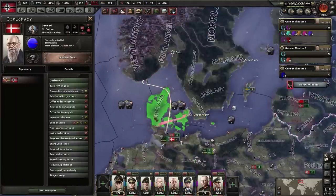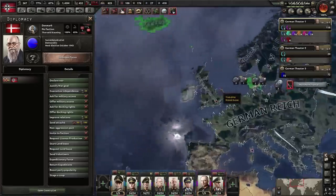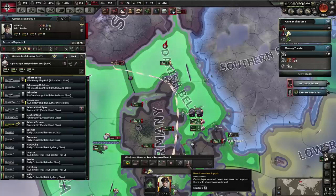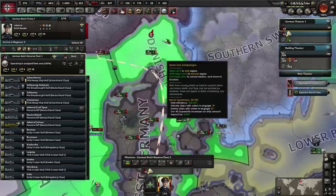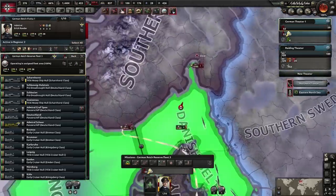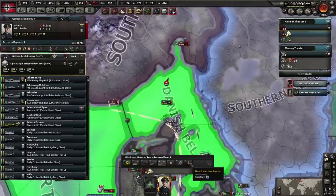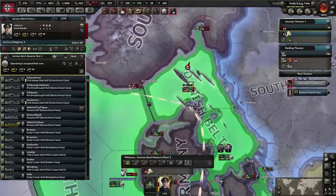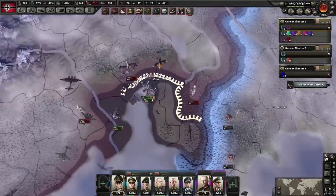Our plan is to take out Denmark and Norway, giving us access to convoy raiding in the Atlantic. One order I forgot to mention is naval invasion support — it's a combination of escort that defends convoys as they move to the beaches, and also moves capital ships close to the shoreline to give shore bombardment. You can see shore bombardment activating right now, and we've landed.